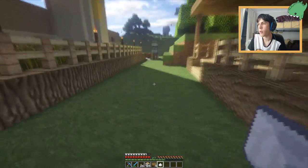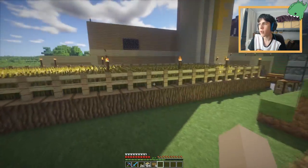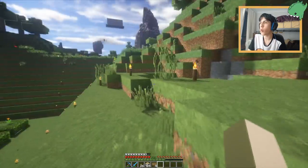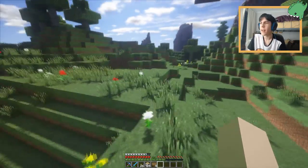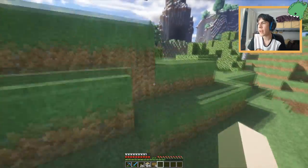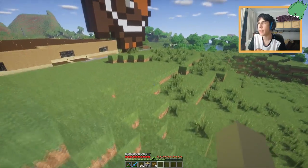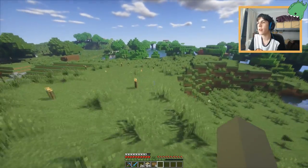Let's just put this sugar somewhere - chuck it in there. Beautiful. We need to find cacti. Now I don't know where a desert is, but I'm sure there's got to be a desert nearby. There's got to be a desert somewhere. Does it even need to be a desert, or can it just be anywhere with sand? That's a good question - I don't know the answer to it, but there's got to be some.